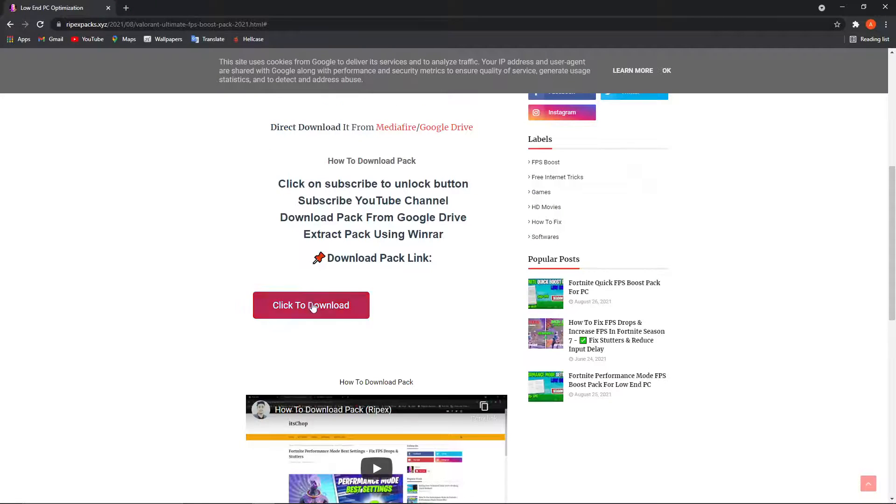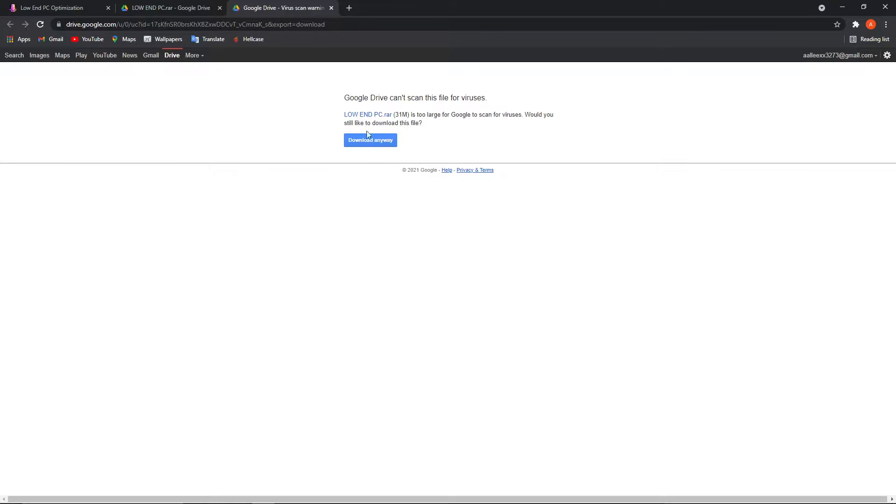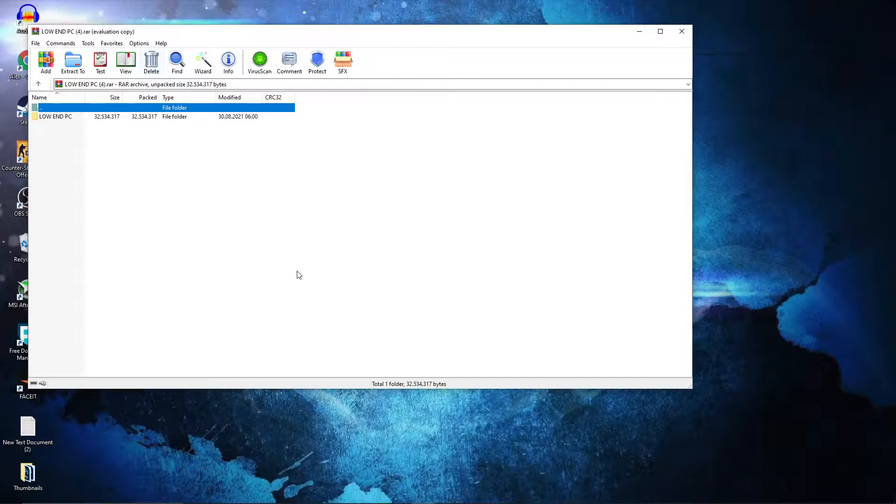Close this page, press again — it will take you to this page. Press here on this download button, then Download Anyway. It will download. When it is done, press on it and press Open.